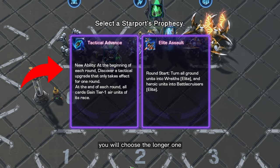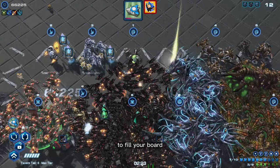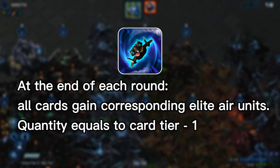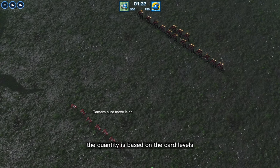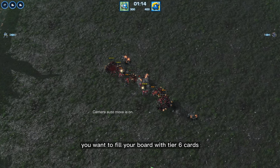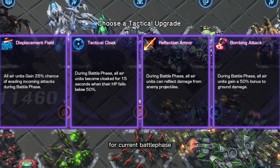At the beginning, you will choose the longer one. All you have to do is figure out a way to fill your board with level 6 cards. Because your hero passive has become: each card, at the end of the turn, gains some corresponding elite air unit. The quantity is based on the card levels. For maximum production, you want to fill your board with tier 6 cards. You can also choose a passive upgrade for all of your aircraft for the current battle phase.